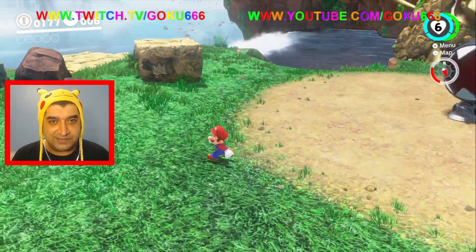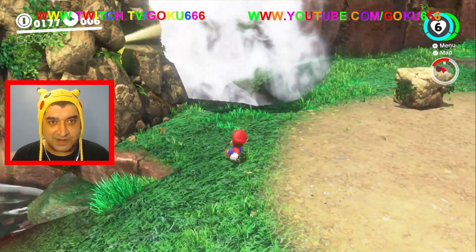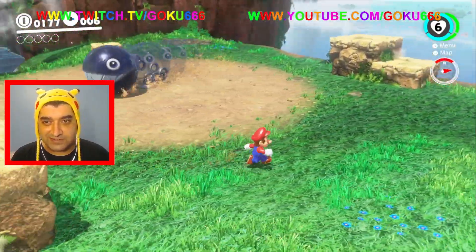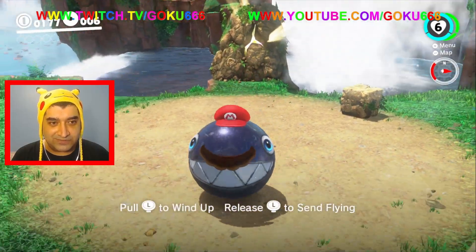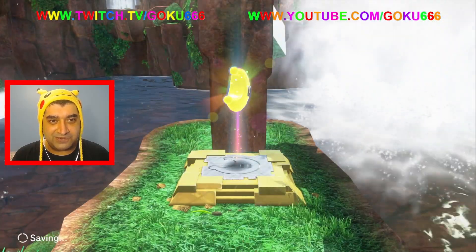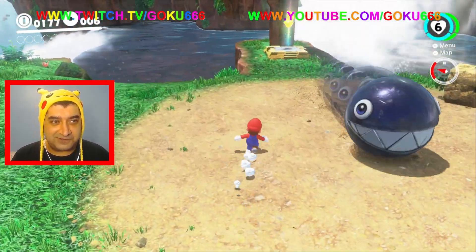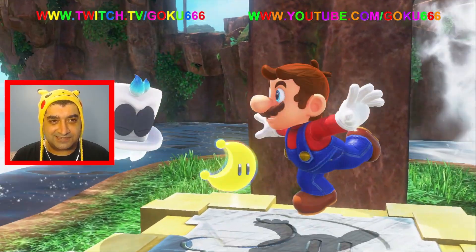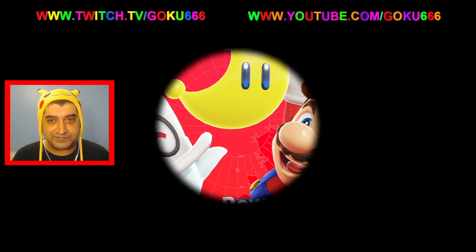For this one, the first power moon is right here. This took me forever to figure out the first time I played — you have to take control of the chain chomp with your hat, and then you can grab the power moon. Took me forever to figure that out. There we go, we got the first power moon — very nice!